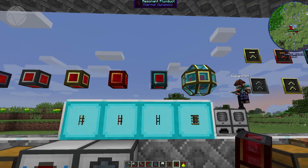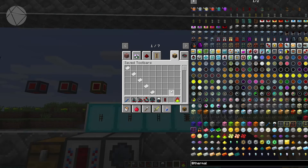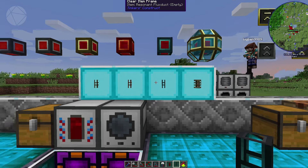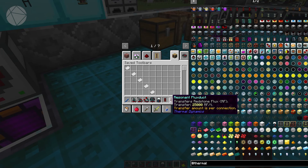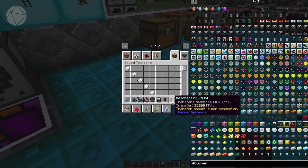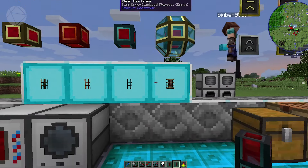Moving up to the Resonant Flux Duct — you do the same process again: craft the empty frame, fill it up, and you get a Resonant Flux Duct with a transfer rate of 25,000 RF per tick. You're probably never going to need more than this unless you're running a lot of machines. Even then, you can run multiple lines. But if you ever need more throughput, you can get the Cryo-Stabilized Flux Duct.